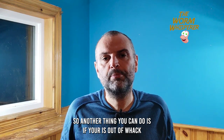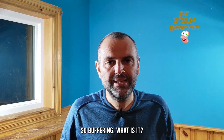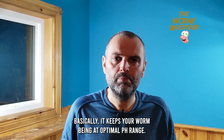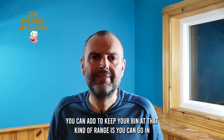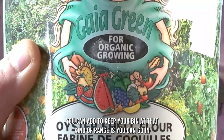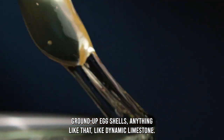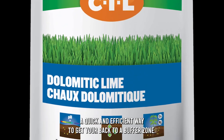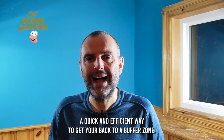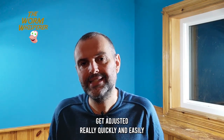Another thing you can do if your pH is out of whack and you want to get it back quickly is to buffer it. Buffering basically keeps your worm bin at an optimal pH range. Things you can add to buffer include crushed oyster shells, ground-up eggshells, or dolomitic limestone. That's a quick and efficient way to get your pH back to a buffer zone and help everything in your bin adjust really quickly and easily.